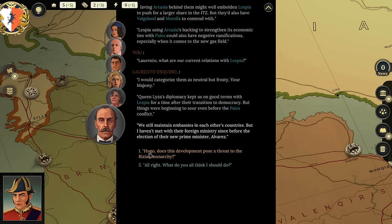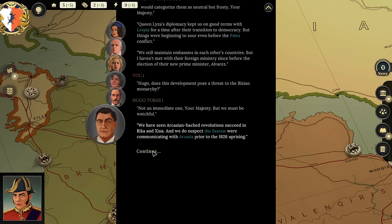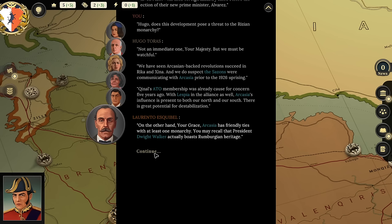He's the guy who pretended to be drunk, right? 'Does this development pose a threat to the monarchy?' 'Not an immediate one, but we must be watchful. We've seen Arcasian-backed revolutions succeed in Rika and Xena, and we suspect the Cezons were communicating with Arcasia prior to the 1926 uprising. Quinnell's ATO membership was already cause for concern five years ago — with Laspazia and the Alliance as well as Arcasian influence present to both our north and southern borders, there's great potential for destabilization. On the other hand, Arcasia has friendly ties with at least one monarchy — President Dwight Walker actually boasts Rumbergian heritage.'